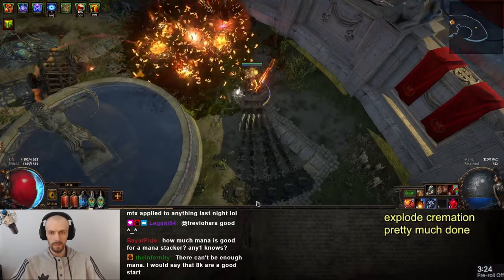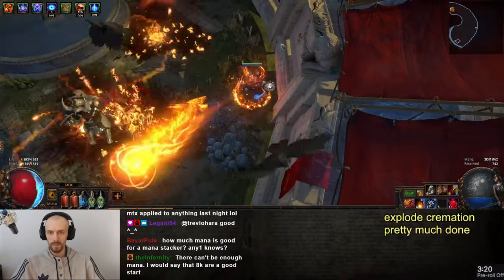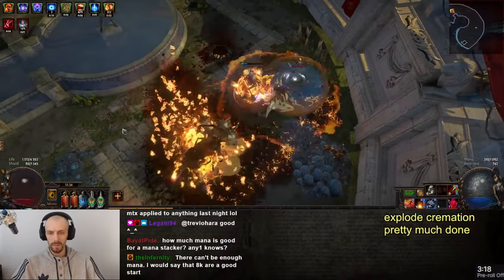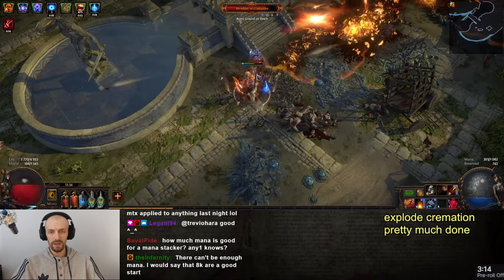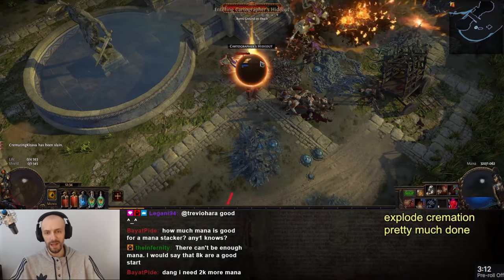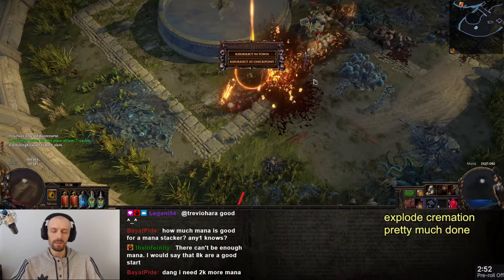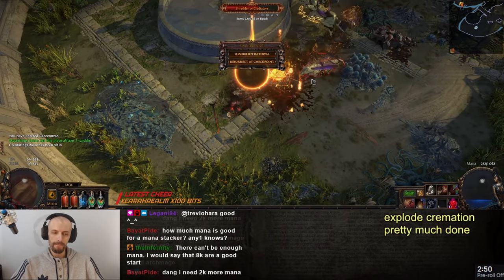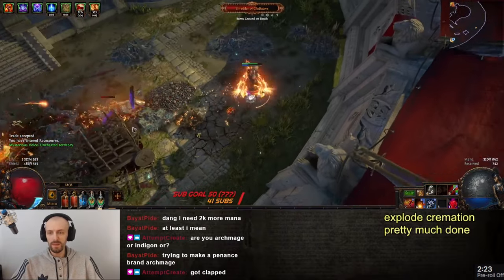If a fast-moving enemy goes towards you, you create corpses, you create cremation, and then you want to kind of dodge. You don't just want to face-tank. As soon as you start moving backwards, you need to recreate corpses and recreate cremation again. That part really annoyed me too much.